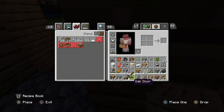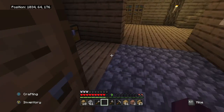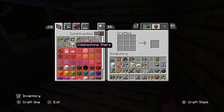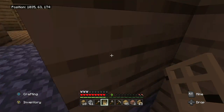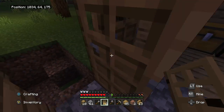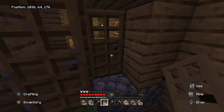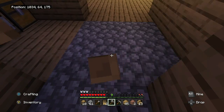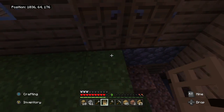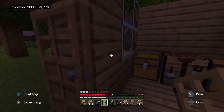We lost a door, I think. Let's put a new door in. We need to make another one — that's three doors, which will be plenty. Oh, I misplaced the door. Let's break it and place it again — that's better. Kind of a weird expansion but that's okay. Let's go inside.